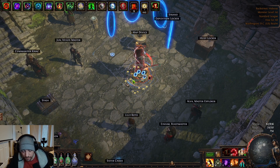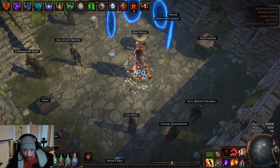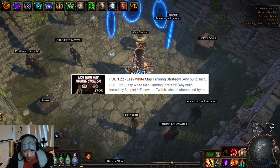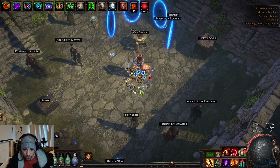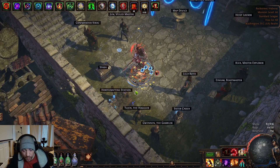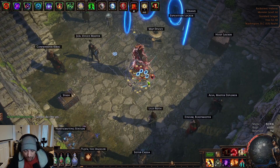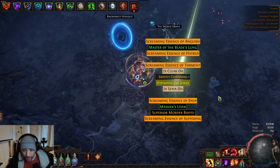If you check my other farming videos from last league, a bunch of them have essences as farming guides where you can see how to use the TFT bulk selling tool and sell all your essences in bulk — which eventually will probably be the way you want to do it. But for a league start strategy, selling them individually is perfectly fine.